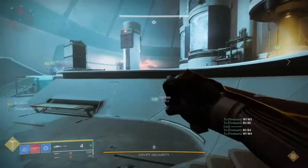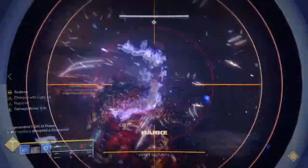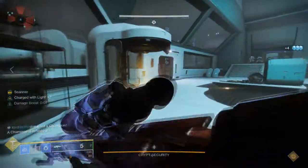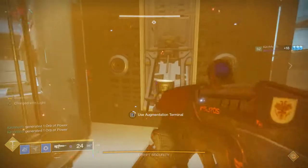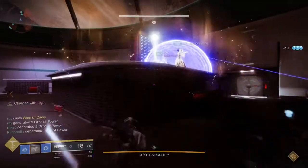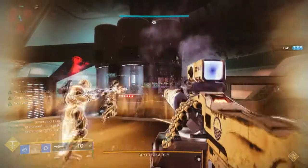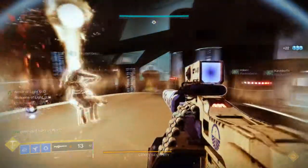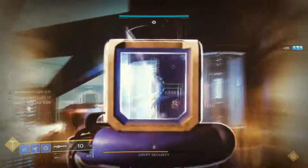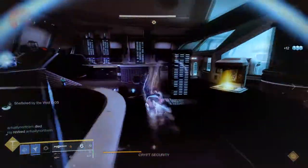Once all the data pads are shot, the Operator sends their buff through the augmentation monitor, and then a third person has to pick up that buff so the Scanner can give their buff to the person downstairs. Essentially the Operator and Scanner switch jobs. The Scanner now has the Scanner role downstairs to call out to the people upstairs which batteries to shoot. Our team called them black left, black right, black middle — you can use numbers if you want, but I just find left, right, middle simpler.